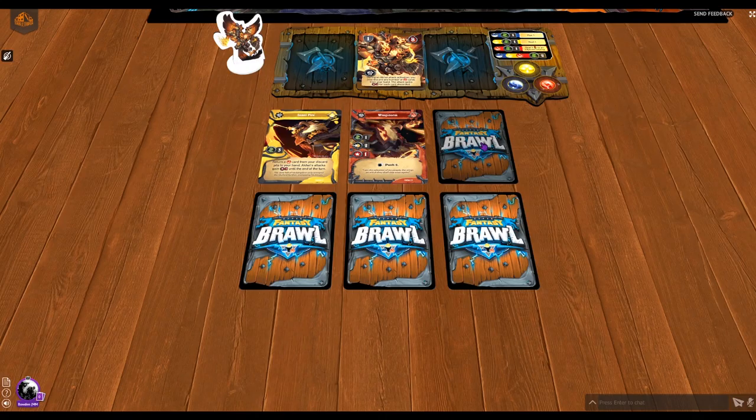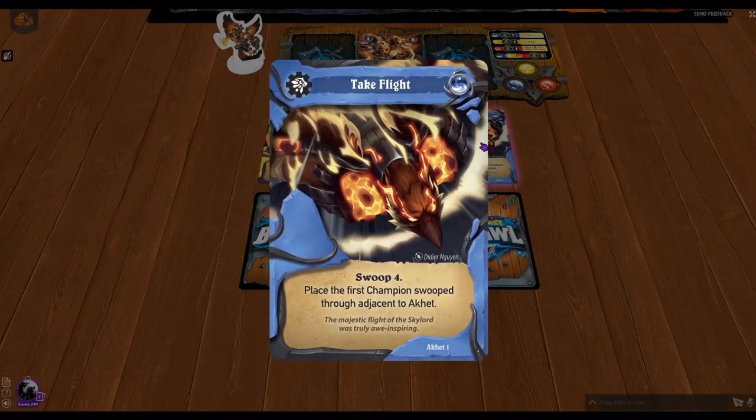Next we've got Take Flight, a skill card. I love this card — it's this huge dive swooping down. It gives four movement and places the first champion you swoop through adjacent to Oket. Notice it says first champion, not enemy champion and not friendly champion — just first champion. So it's a great way to move an enemy out of a certain position or move one of your characters. Note that the skill card has no movement of its own, so you've got to already be in position before you think about playing it.